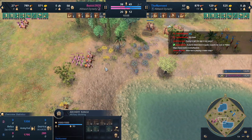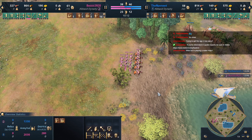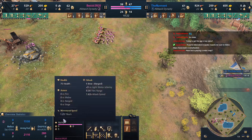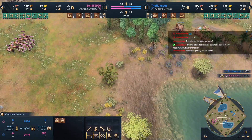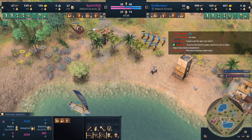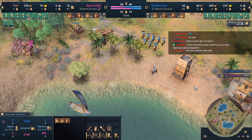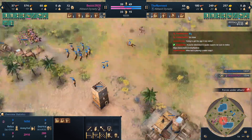Navneet doesn't have a Blacksmith yet, but he definitely has the economy to support one — and he gets cheaper techs. The Blacksmith is very expensive and tough to manage alongside an army, but Archers can deal with the Docks from the water. Navneet is thinking about Castle Age already, which is very smart, and he has a pretty good economy heading into it. Boy is also going Military Wing, so he's not going for Trade at all.